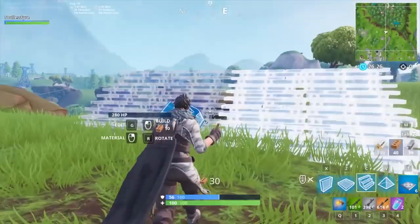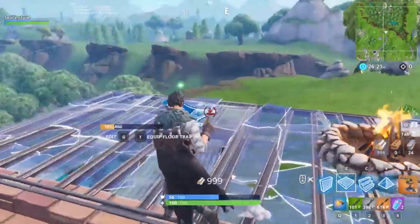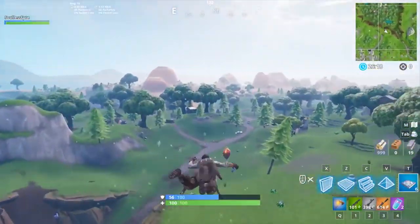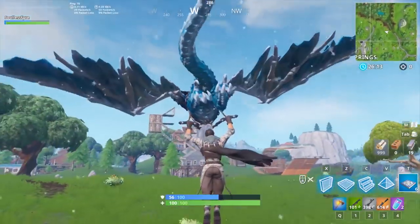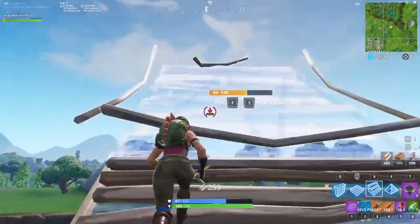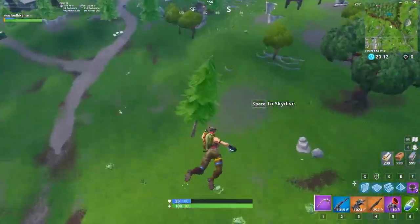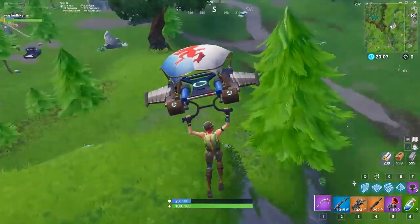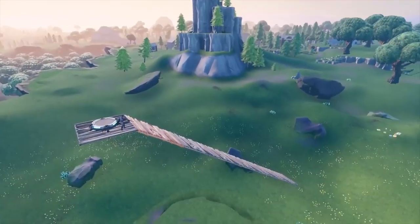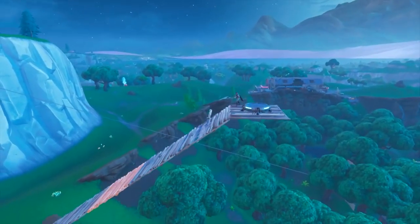Launch pads are a great mobility item for making hard rotations and disengaging from tight situations, but they do have a downside — other players can follow you. This means that your opponents can also get free rotations from your pad, or if you disengage, you'll probably only get away for a few seconds before they catch up. The simple solution to these problems is to destroy your launch pad as you use it. This does not mean use it, land, then shoot it out, but rather destroy your pad immediately after you use it so nobody can follow, no matter how quick. You can do this one of two ways — shooting or editing — and they both work similarly well.